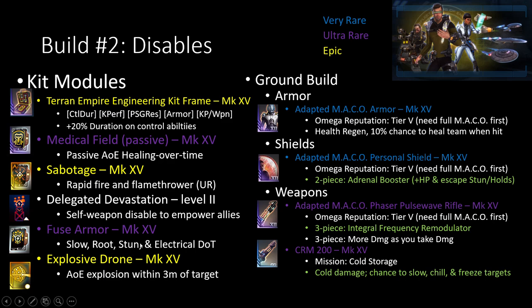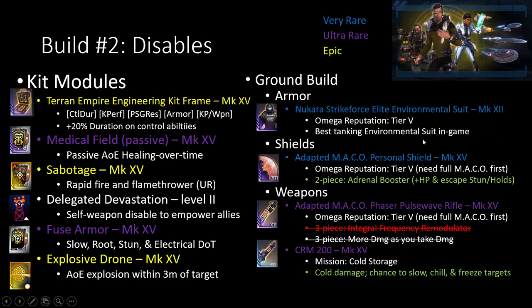Fuse Armor gives that slow, root, and stun, and the Explosive Drone gives that AoE explosion within three meters of the target whenever they get close to it. The Nukara Strike Force Environmental Suit is still the best one, so that's one that I would still recommend going towards.